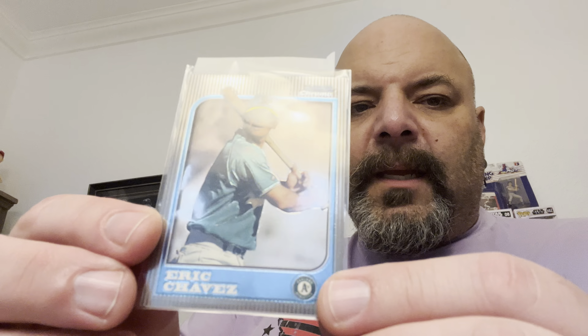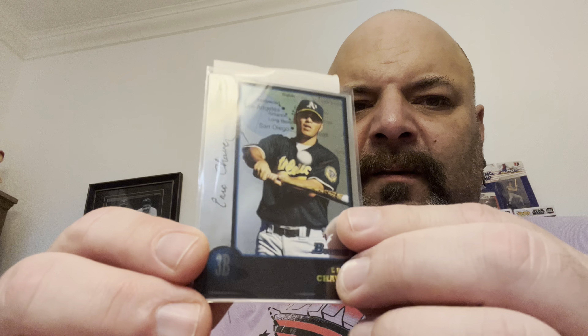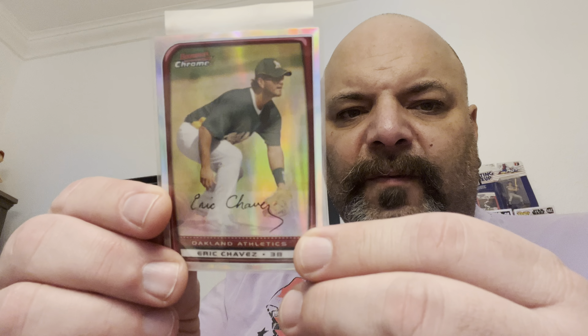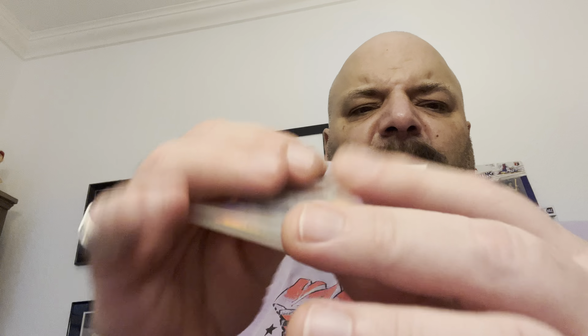A 1997 Bowman Chrome — his first Bowman Chrome, a nice card. Then a 1998 Bowman International with a foil finish. A 2007 Bowman Chrome Refractor and a 2008 Bowman Chrome Refractor. Then a 2002 Bowman Heritage and a 2007 Bowman Heritage Rainbow Foil — these are pretty thick cards, probably need a top loader.